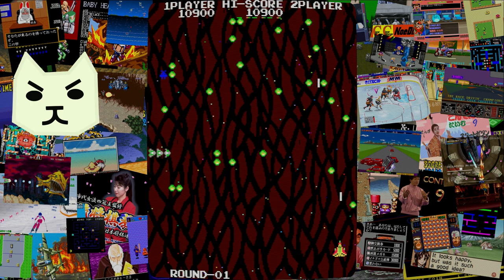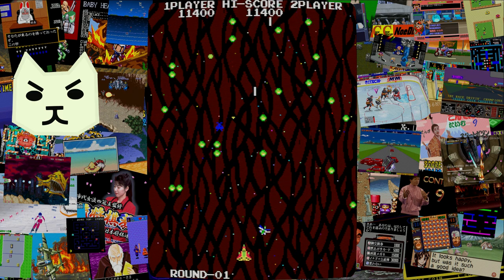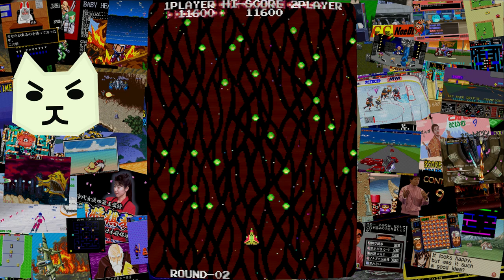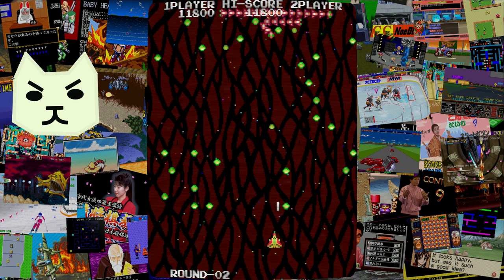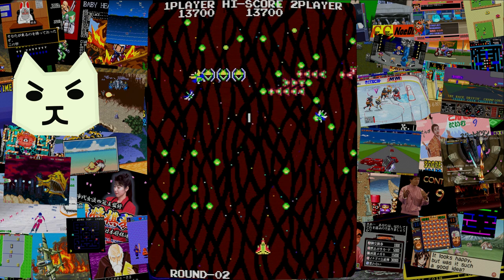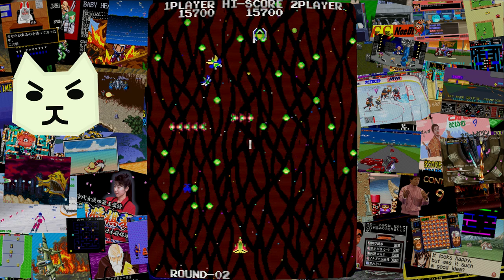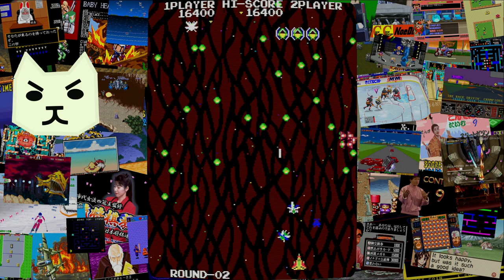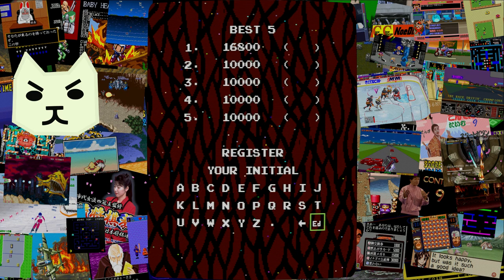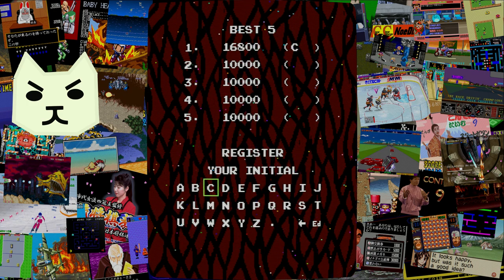However, there is one notable change, and I did bring up the controls for a reason - the controls are actually kind of sensible now. Back in the past, Centipede used a trackball, and that was fun because you could move across the screen literally as fast as you could move the trackball, but there's such a thing as too fast. Have you ever played Space Invaders Extreme for the Nintendo DS? That had a special optional $40 paddle controller you could use to move left and right as fast as possible. There's no continue function, but again, there was no continue function in Centipede, so I'm not actually all that surprised.